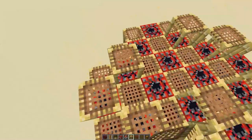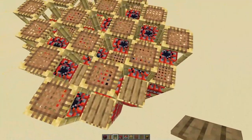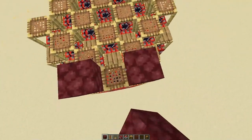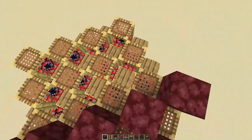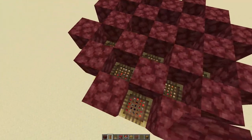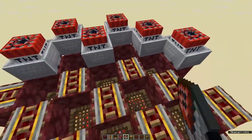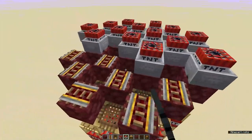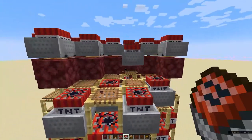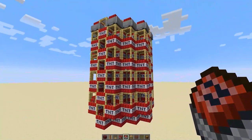And once you're done with your casing, to finish up, we're going to put wooden pressure plates — it has to be wooden — on these scaffolding blocks. After this, put building blocks on top of those wooden pressure plates, and on top of those building blocks put rails. I'm using powered rails, but it doesn't really matter because all you're going to do now is put TNT minecarts on top of these rails. Afterwards, break these building blocks so that the minecarts fall onto the wooden pressure plates. And that is your tamper-proof bomb complete.